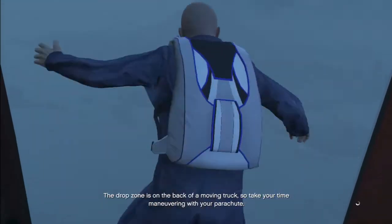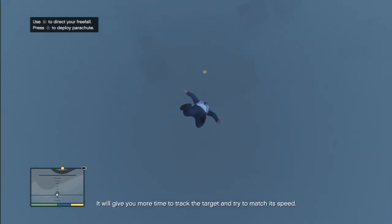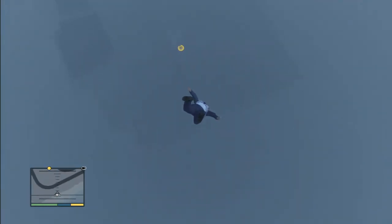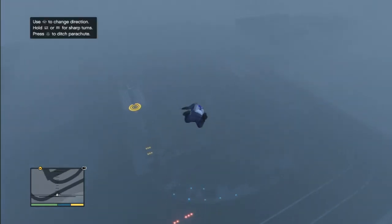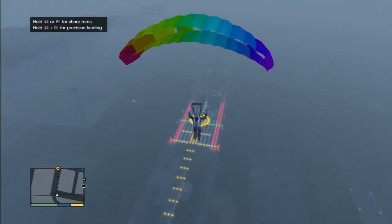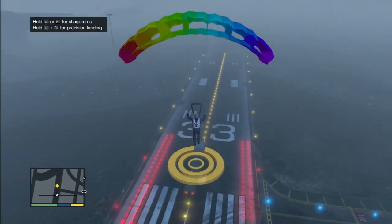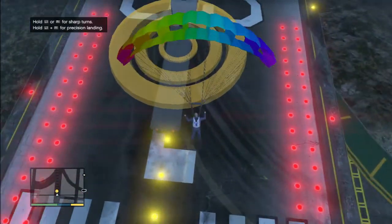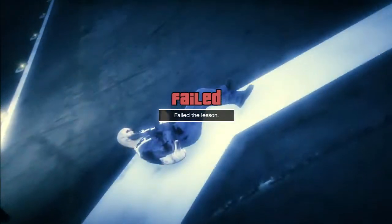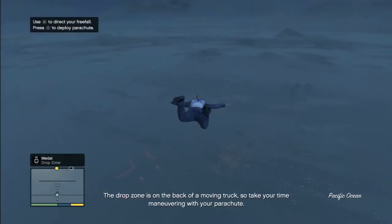Failed. The drop zone is on the back of a moving truck — try again. So take your time maneuvering with your parachute. It's better to pull your chute early than late. It will give you more time to track the target and try to match its speed. I don't want to waste too much time though, so I'm going to drop as far down as I can before deploying the parachute. There's no point tracking it — we know where it's going, it's going in a straight line. Oh, right off the side — ricochet. That's going to leave a mark. Try again.